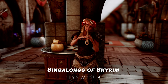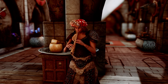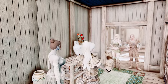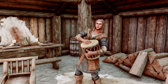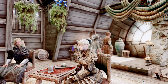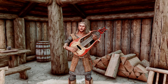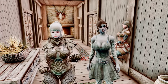Next up is Singalongs of Skyrim. This mod allows bards and inns to sing new songs and play new tunes. You can request songs from bards through dialogue, and up to five NPCs can sing together. The mod adds twelve new songs for bards to perform, including four choir songs that can be sung with other NPCs in the inn, seven new original songs, and poems that bards can recite, enhancing the game's immersion.